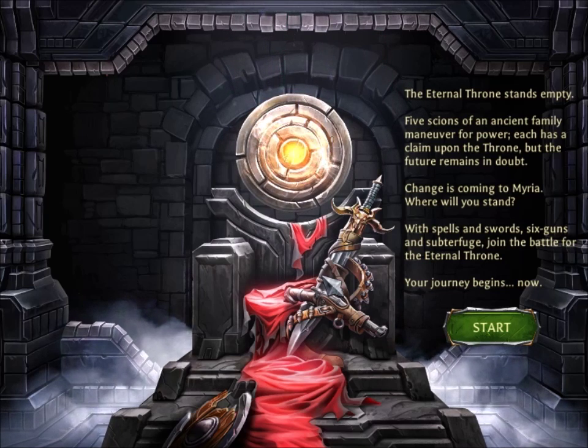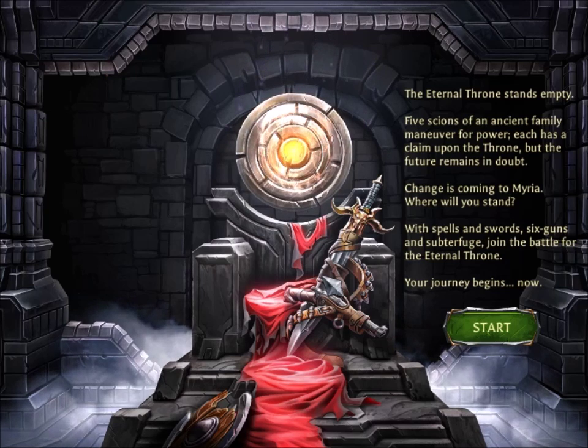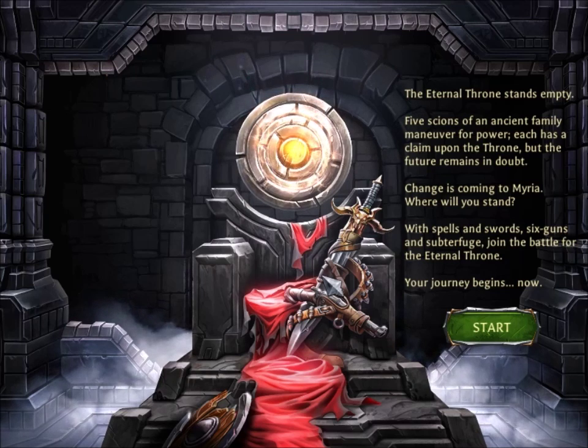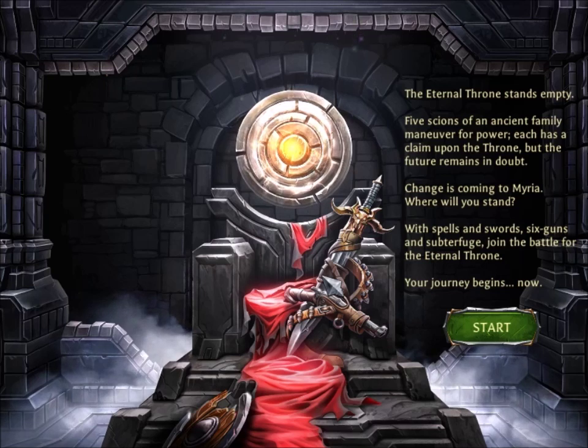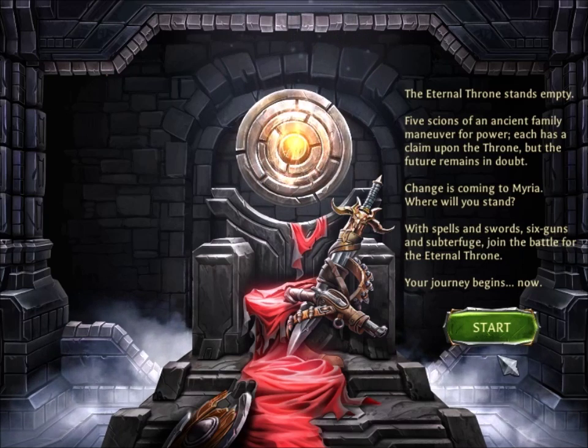Five signs of an ancient family maneuver for power. Each has a claim upon the throne, but the future remains in doubt. Change is coming to Maria. Where will you stand? With spells and swords, six-guns and subterfuge, join the battle for the Eternal throne. Your journey begins now. Start.